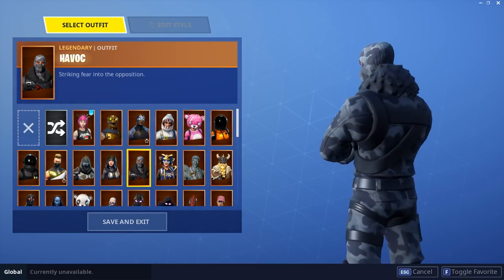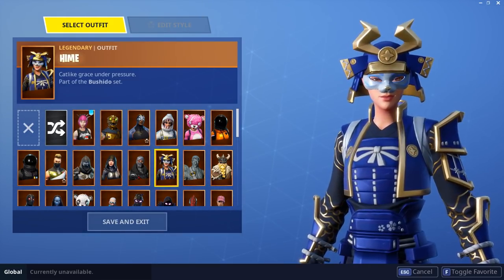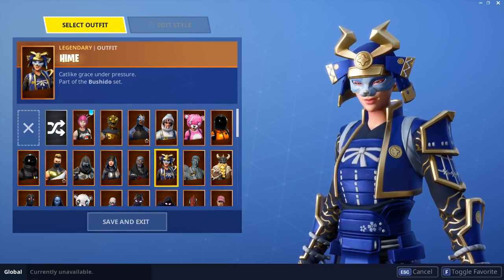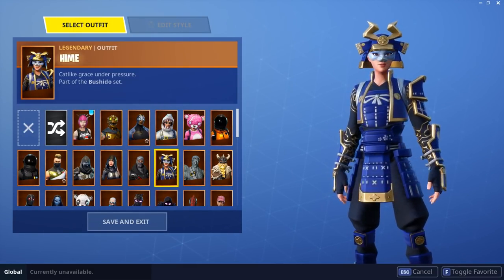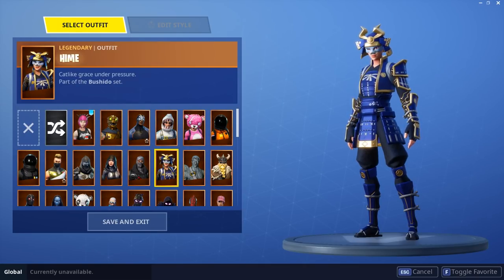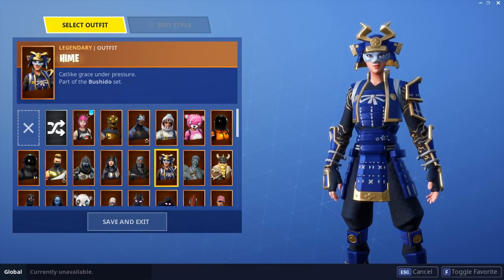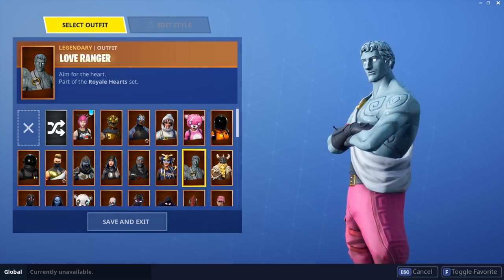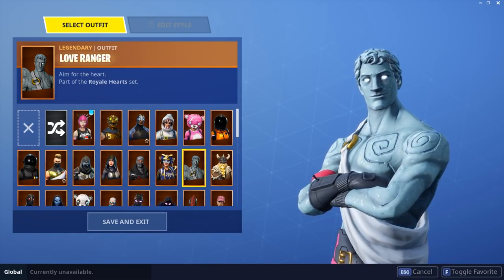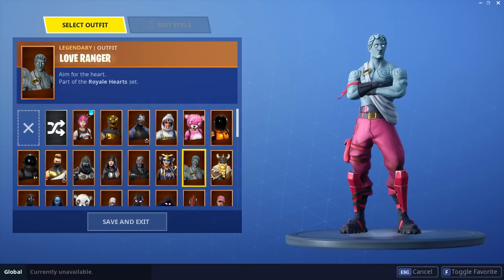Havoc from Twitch Prime — I dig it, it's a simple skin, an easy port from Save the World, and it's clean. Hime — super cute, I love this skin. I like the Japanese aesthetic it has to it, it just looks really good. I do like the guy version but the back bling really did not work for me. I typically only buy skins if I know I can match the back bling with other skins, and her back bling is really cute and goes well with quite a few skins. Love Ranger — a lot of people don't like him but I do.